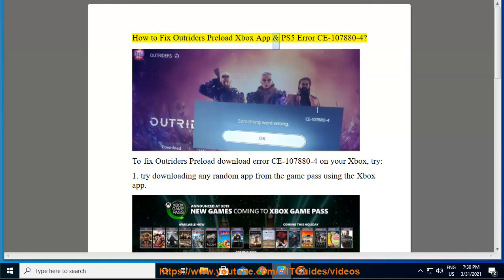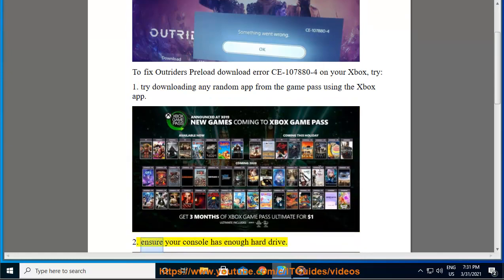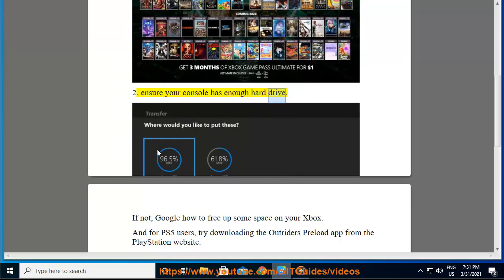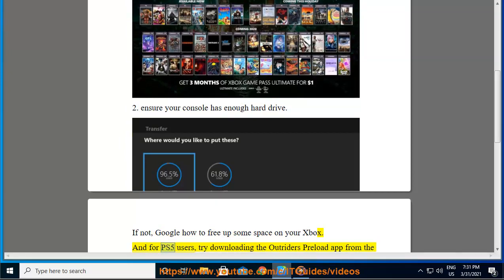How to fix Outriders preload Xbox app and PS5 error CE 107880-4. To fix the Outriders preload download error CE 107880-4 on your Xbox, try: 1. Downloading any random app from the Game Pass using the Xbox app. 2. Ensure your console has enough hard drive space. If not, Google how to free up some space on your Xbox.